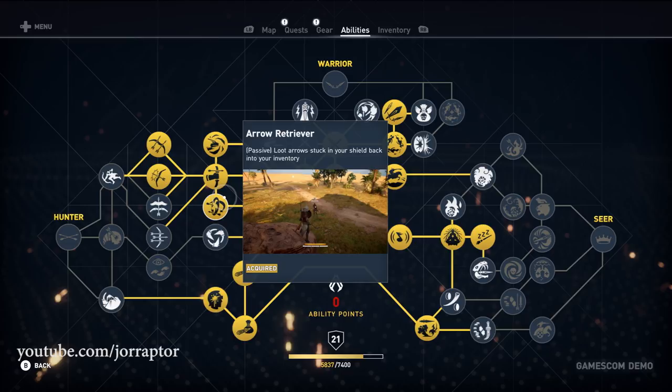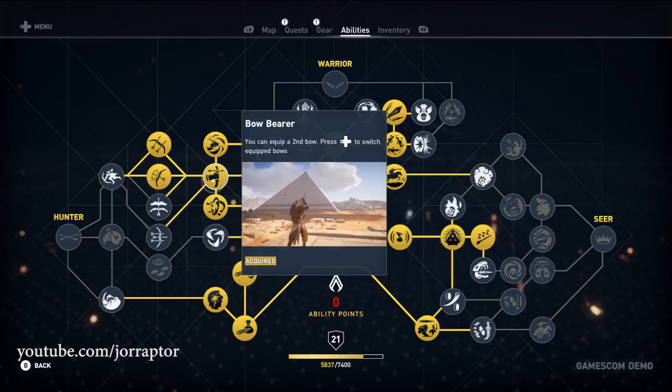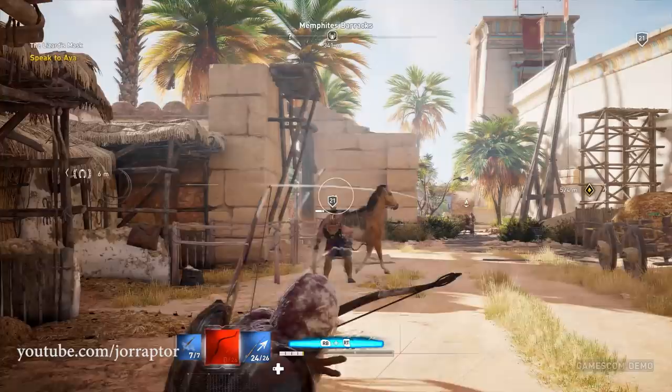Bow Bearer is similar to Weapon Bearer from the warrior line, letting you equip two bows and switch between them. There are four types of bows in Assassin's Creed Origins, so being able to switch in combat between the close-range warrior bow — a sort of shotgun bow — and the long-range predator bow is really great.